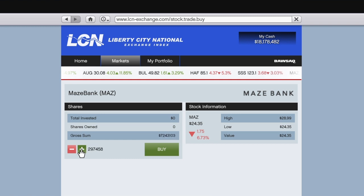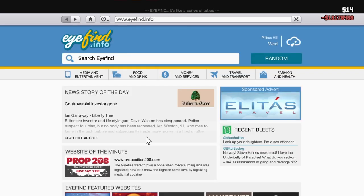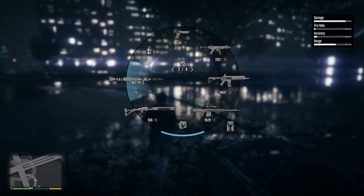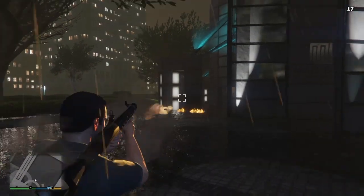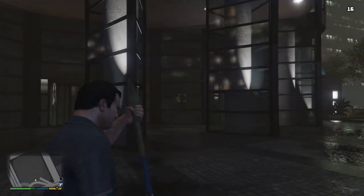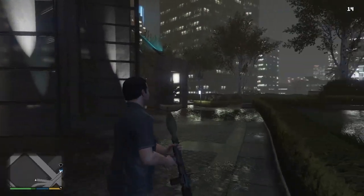I'm just going to put in all my money now — basically my real life bank account amount at the moment, just to confirm that. So now this is how much I get, let's say a month in real life. Anyway, apart from that, what you're going to want to do is you're going to want to shoot at the Maze Bank guys. Just keep on shooting at the Maze Bank, go around the back too — just give it a bit of a makeover.